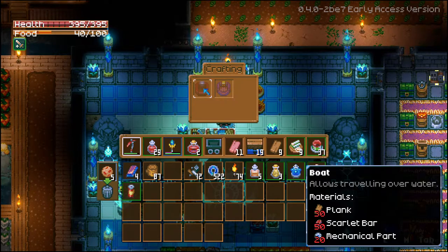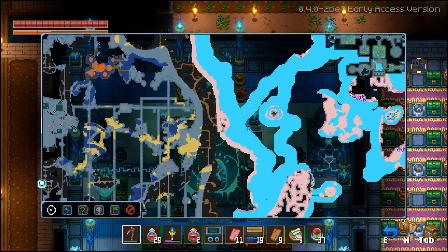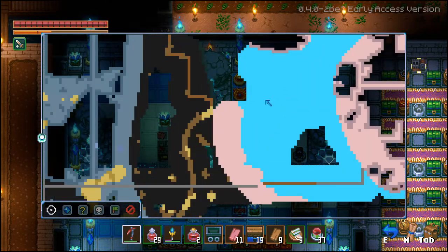One thing about this update to remember is that it's going to require a lot of parts and a lot of ore, so make sure you're keeping a lot of that stuff available because you're probably going to need it. That is how you make a boat. Then you take it over to the new area on the far right side and place your boat pretty much anywhere you want.